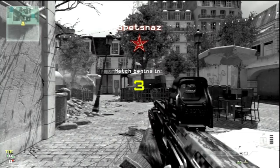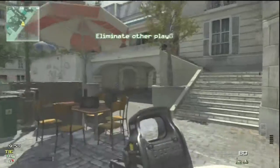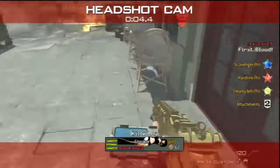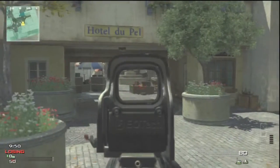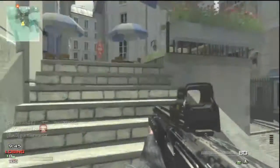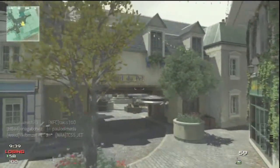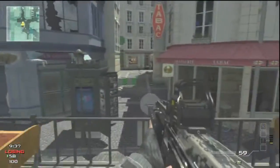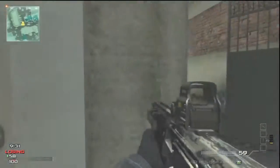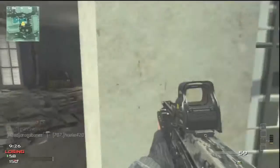Hey, what is up everybody, it is the doctor here and today I have a free-for-all gameplay on the map Resistance. Today I'm gonna be talking a little bit about the gameplay. If you want to know what I'm rocking out here, I am using kind of a different setup — it is the FAD holographic. I have akimbo scorpions, which I always use. They don't have the same fire rate as the FMG 9s but they work way better after the patch.